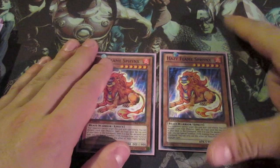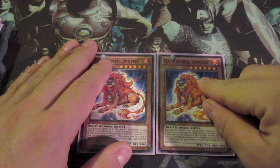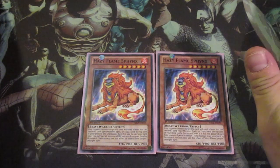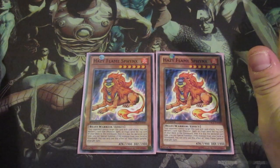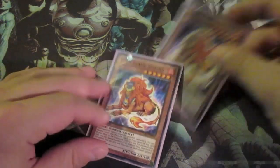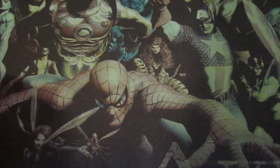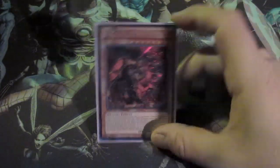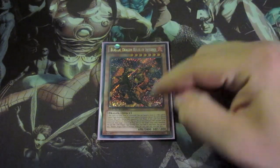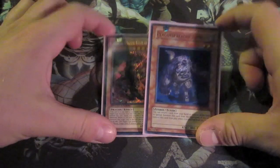They've got 2 Sphinx, and Sphinx is more the gamble card of the deck — you guess the top card of your deck as monster, spell or trap, and if you get it right you can special summon 1 fire monster from your hand or graveyard. And then for some decks I run 1 Blaster, because it's a fire deck and Blaster is a really nice 2800 attacker. And 1 Plaguespreader to make some Stardust Rose.